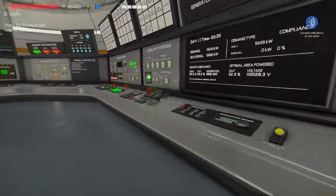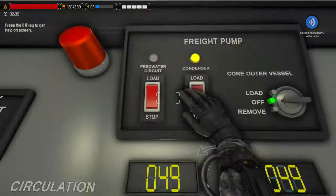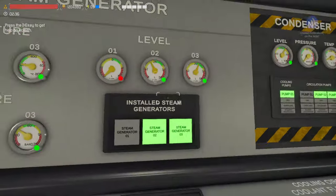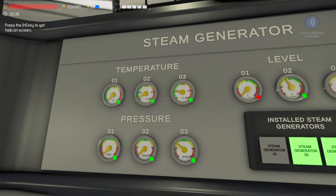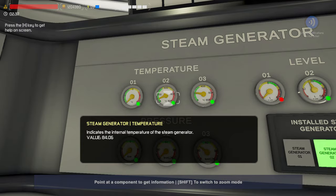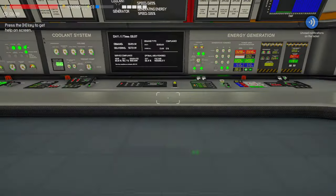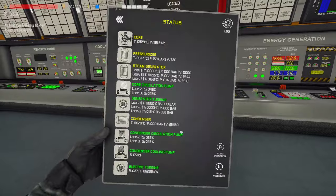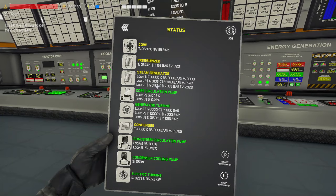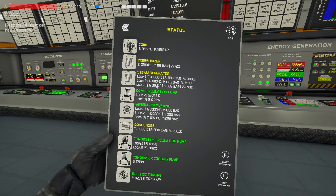I'm going to go ahead and shut it off so I can coast. We're going to lose a little more water but not too much. The temperature is already coming up. Another thing you can do is check your status page, which tells you the actual heat input into the steam generator. We've got about 120 degrees.